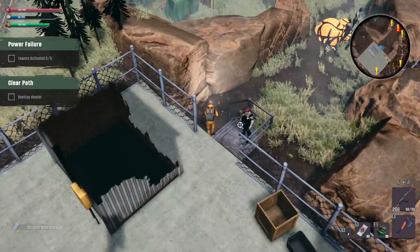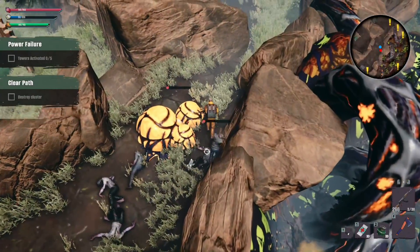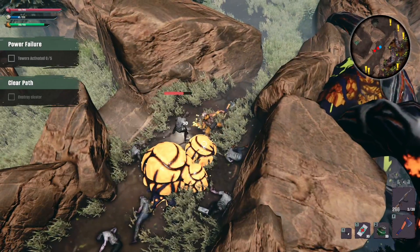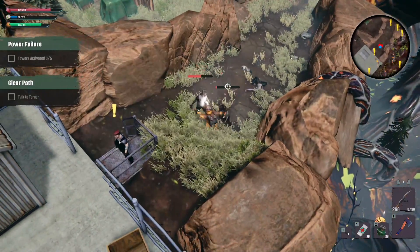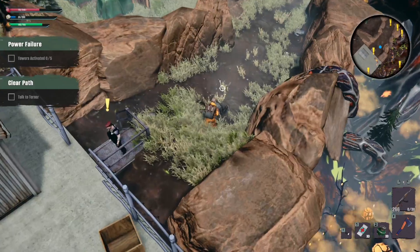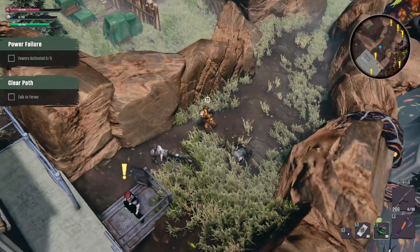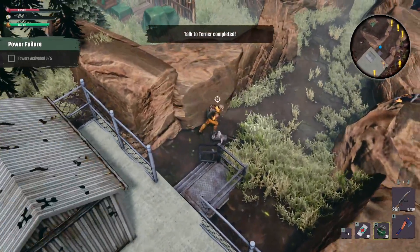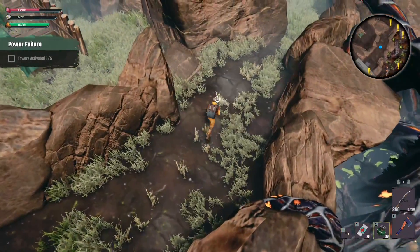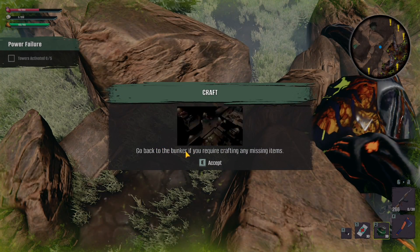I'm going to reload beforehand so that we have a full clip. Alright, we got it taken care of. Let's go ahead and pick up the stuff that was dropped. We got some metal. And we will talk to Dudebra. He's going to go and he'll be at your base camp area to be able to help with crafting. You can go back to the bunker and craft stuff.